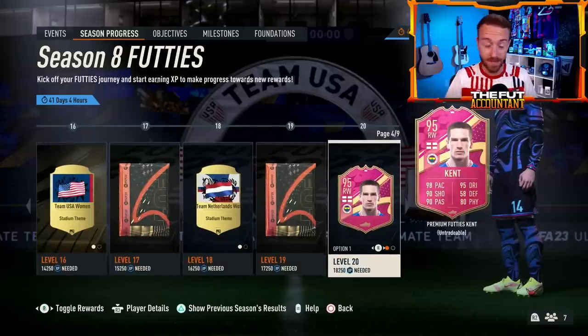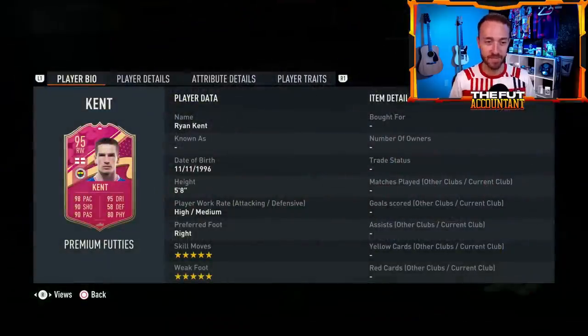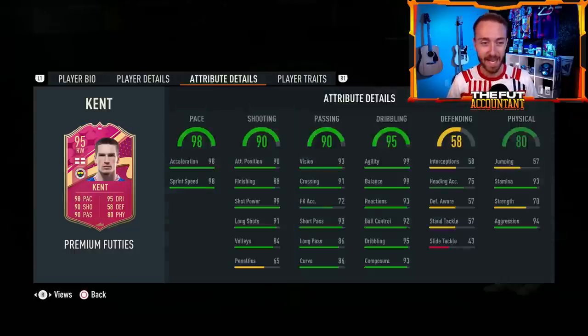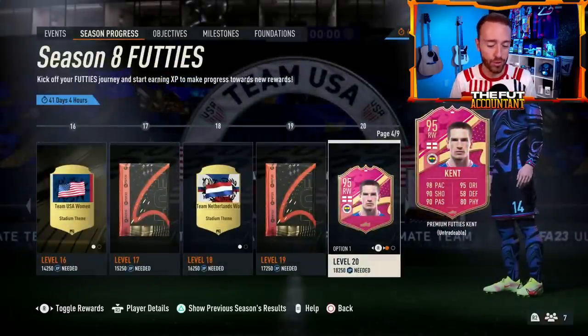Ryan Kent is technically our first available Footies card, dropped yesterday — a premium item with decent stats, 5-star/5-star. That's what I'm noticing about all these cards in the season objectives, and I think that's what we're going to be seeing a lot of with the Footies dropping today: 5-star/5-star, a lot of traits being added, and really insane stats, because this takes endgame to a whole new level.